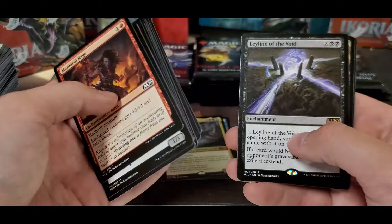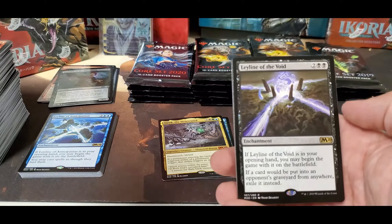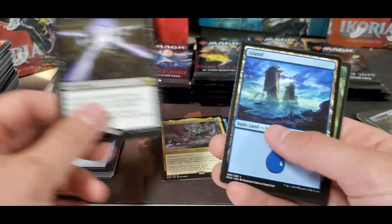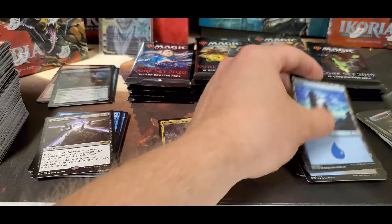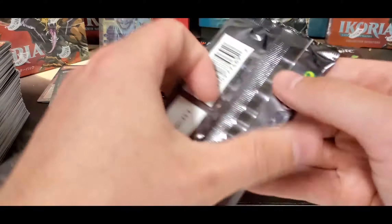Another Ringleader and Leyline of the Void — another solid pull, some value. Four or five dollars maybe — I think, I'm not mistaken, it's around that. Could be wrong, but pretty sure it is.